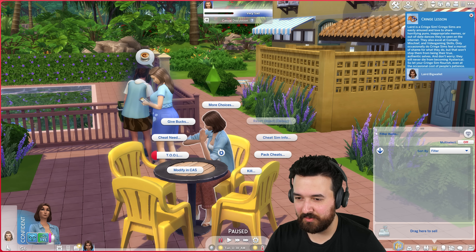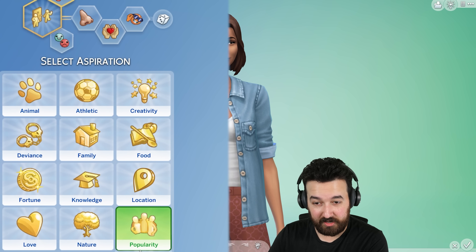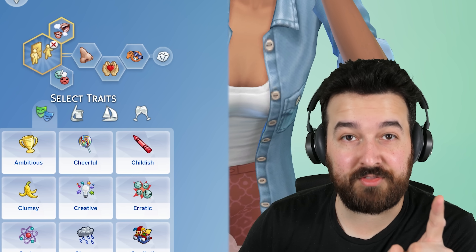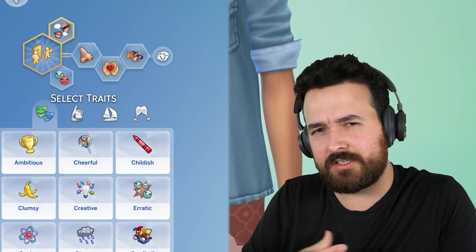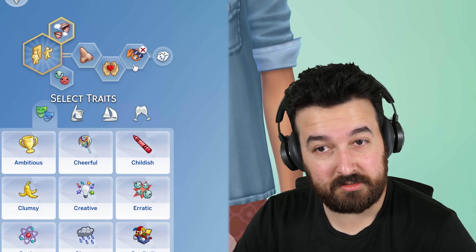Laird is also cringe. We'll have a quick look and create a sim here. I've got the new aspiration: Discerning Dweller. We want to be a perfect tenant because we're starting off as a tenant — eventually we'll want to be a landlord. We have three of the new traits, which we'll probably change as the Let's Play goes on using a retraining potion or through gameplay. We've got the nosy trait, generous and cringe.